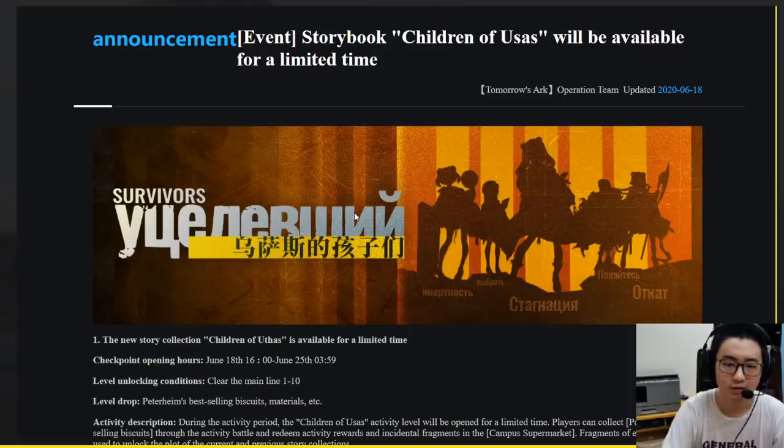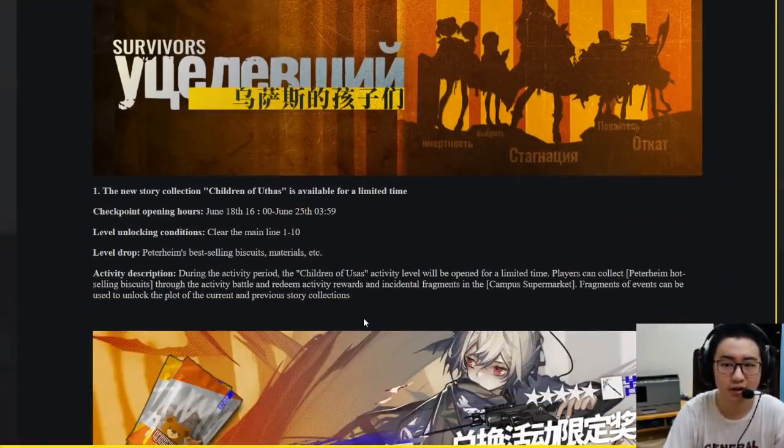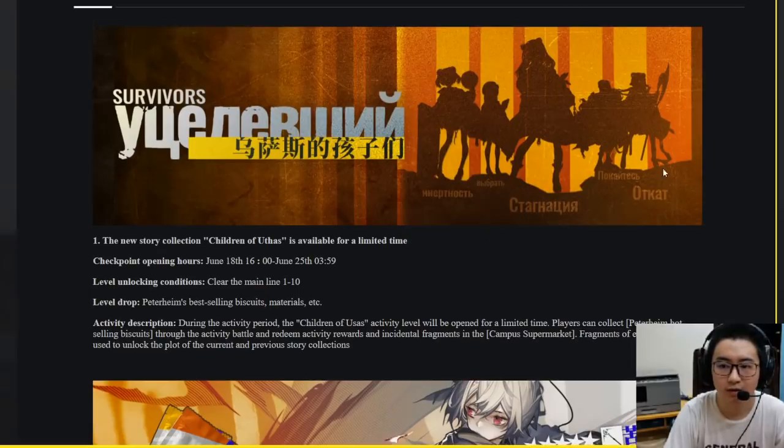We're going to go over the Children of Ursus event really quickly. There's going to be a side story called Children of Ursus. I don't want to spoil the event — and honestly I didn't play it because I don't play on CN anymore, I only play on EN. It's basically just a side story where you get to know a lot more about the Ursus faction — Zima, Poca, Rosa, Absinthe, etc. It's a really sad story. I read the dialogue when it was released and it's kind of depressing. They go over each character's story one by one.